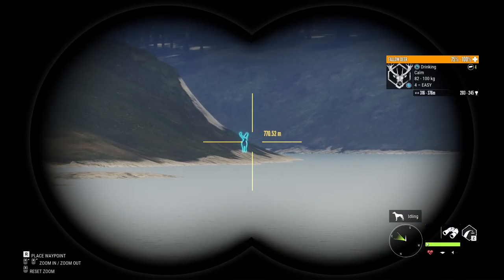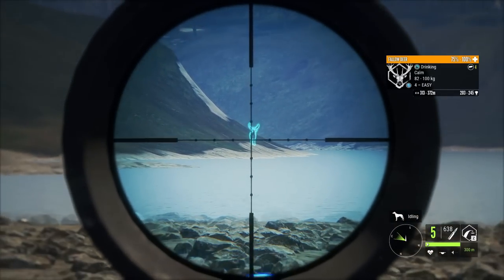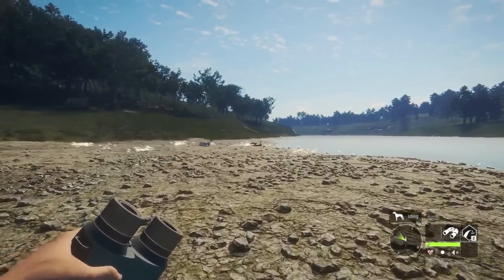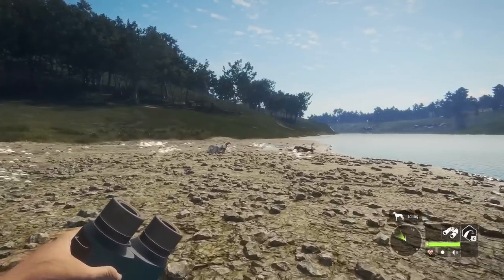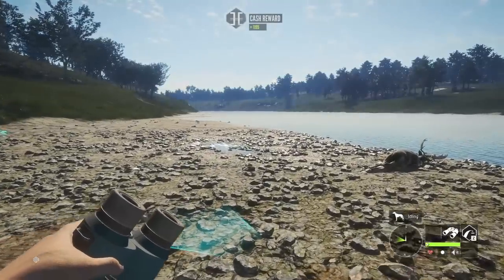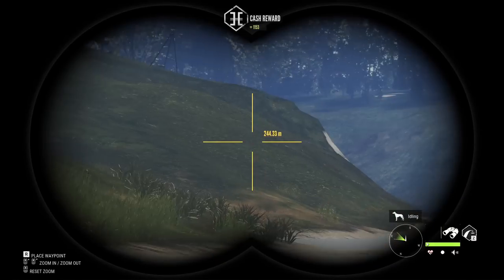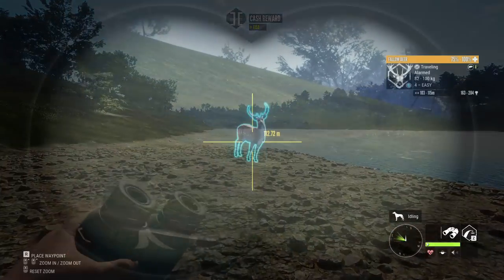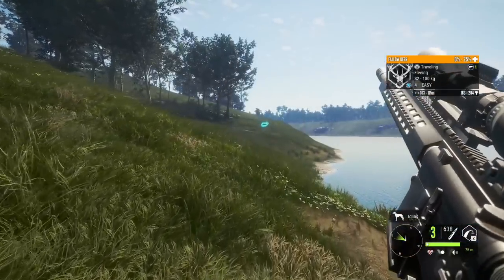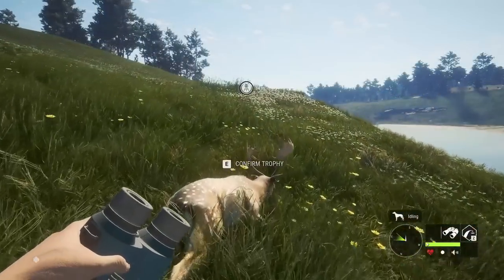We've got a pretty good looking one out there - a four, up to 245. Over in that area is where I've basically discovered all our missing fallow. For a while we were getting 30 per run and a run takes about 30 minutes - that one fallow per minute rate - then we dipped below that because there were some missing fallow. Assuming they're in the place they've been the last two runs, we should see probably somewhere between 5 and 10 right over here next to that tripod.